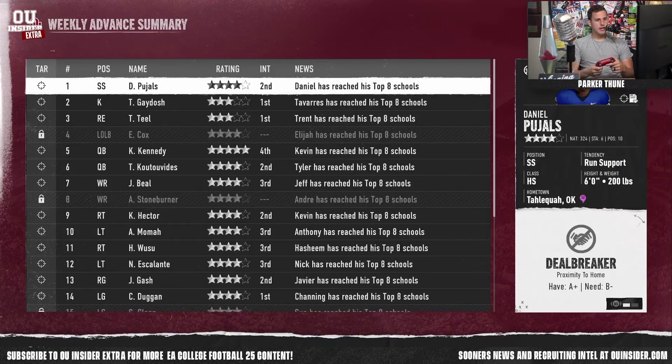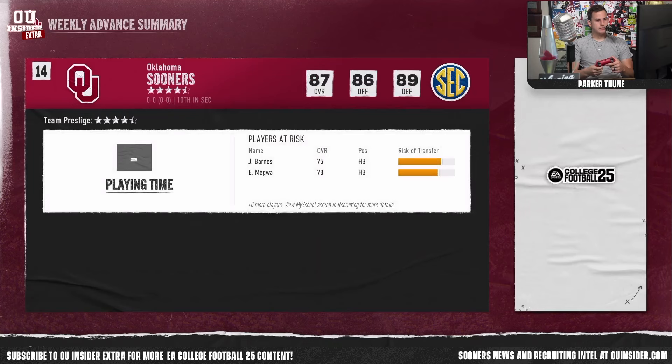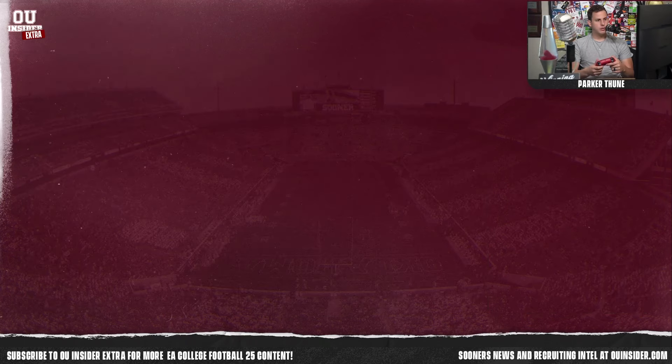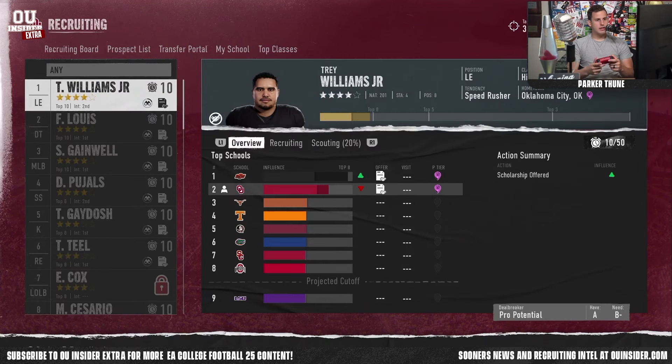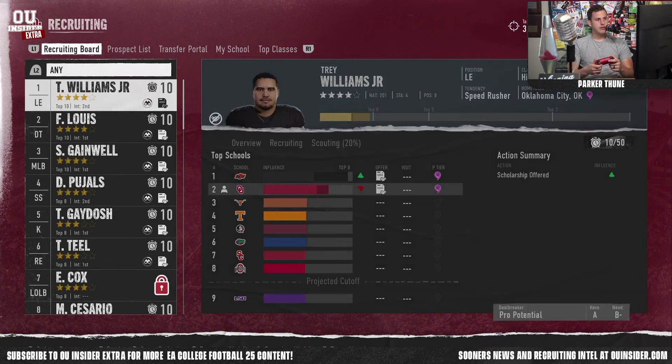A lot of guys have reached their top eight. Apparently I'm in danger of losing Javante Barnes and Emeka Megua via the portal — we'll deal with that later. But uh-oh: my top target is now highest on Oklahoma State. Looks like Oklahoma State is recruiting him hard — I may have to send the house, but that's a job for tomorrow. All right folks, we're off and recruiting in EA Sports College Football 25. Keep an eye out for the next video on the OU Insider Extra YouTube channel and follow the saga as I make an attempt to out-recruit Brent Venables in the 2025 class. I'll see you next time.